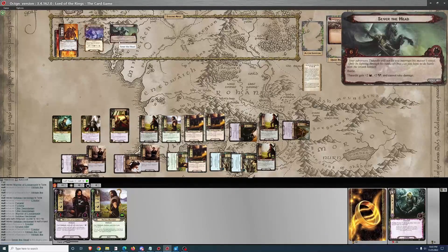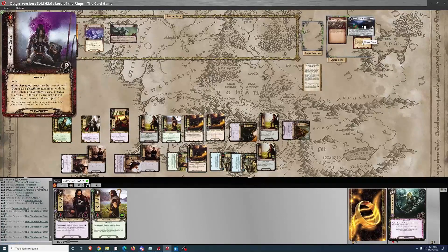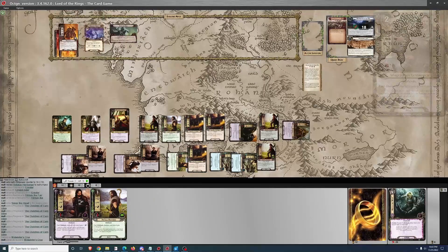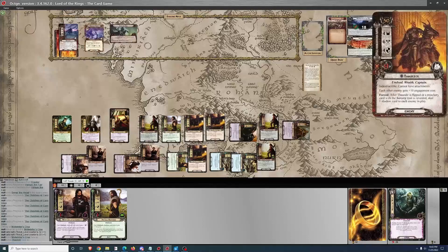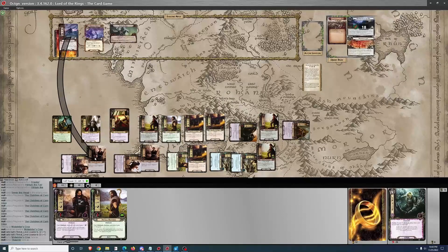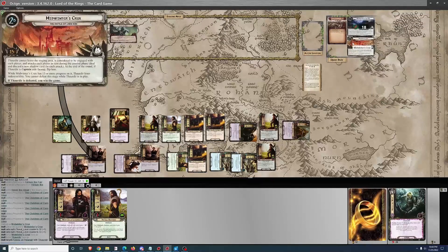The encounter card is a side quest which gives Thardir plus two willpower and plus two attack and he cannot take damage. It is a battle side quest — no problem though with three Knights of the Swan out. We're going to move on to Phase 2. Raise each player's threat by the number of shadow cards in play — that's just two. And if Thardir is captain, flip him, so he's going to make an immediate attack, which goes on a chump blocker.